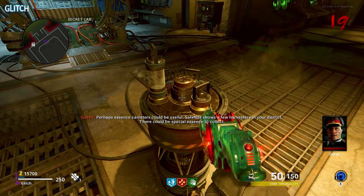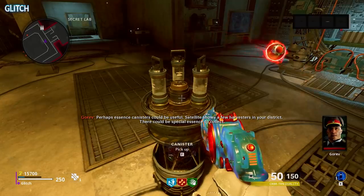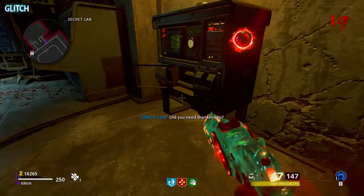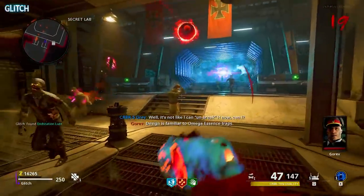Once they're gone, go ahead and wait for these three canisters to rise from the center conversion unit and then collect them. Then head over to the other machine and shoot it with your Cerberus. This will allow you to collect an essence trap from inside.